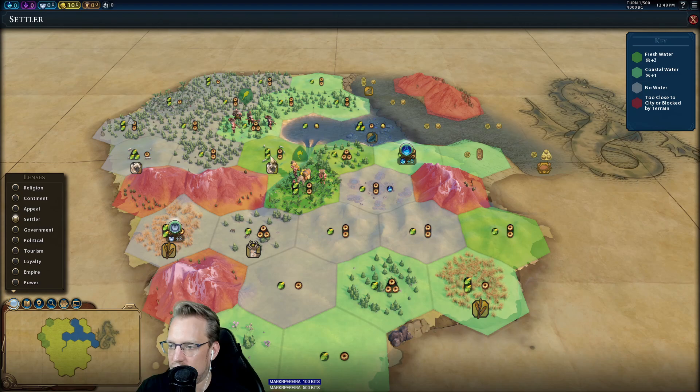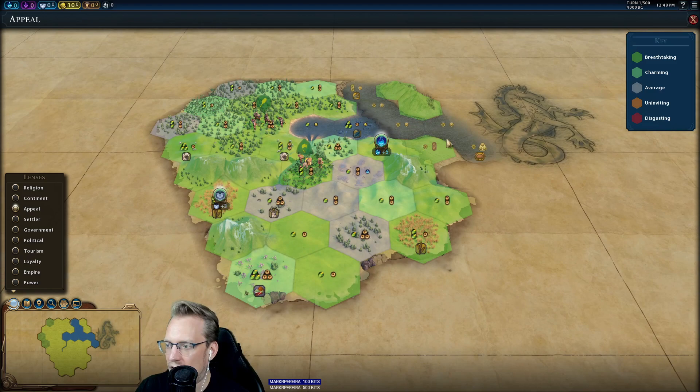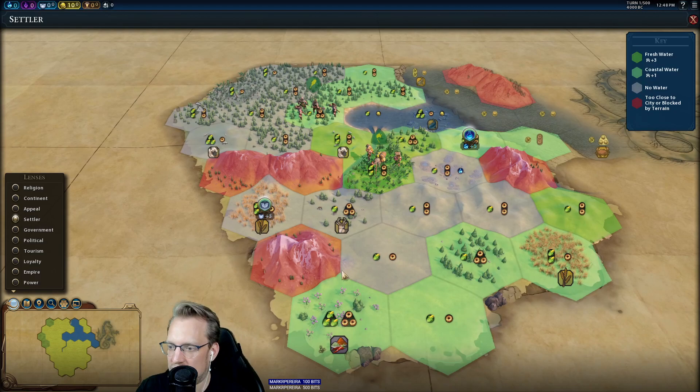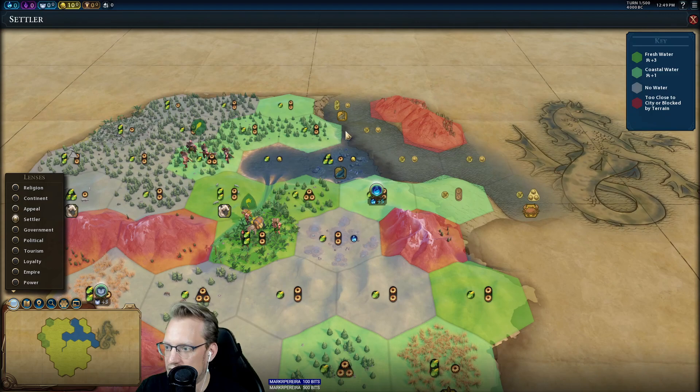You'll see that I've already moved both my settler and my warrior. We spawned here and I was debating the move here or here. Now that I see what I see, I'm pretty happy with the 2-2 settle here. This is actually a plus 8 campus, as it is highly appealing. We've got good appeal all around in general, so maybe some seaside resorts. Probably an Artemis play as well, potentially, with the deer like this.